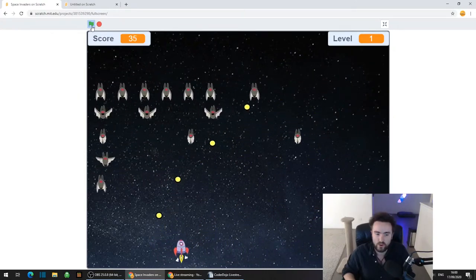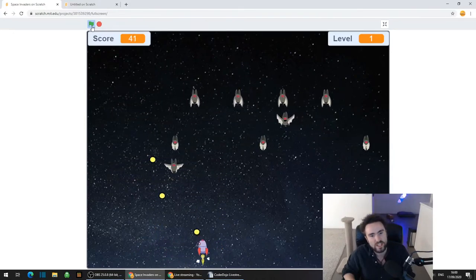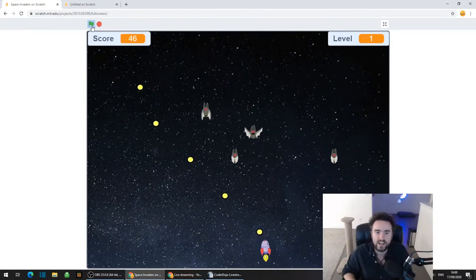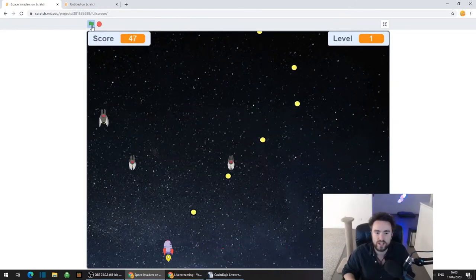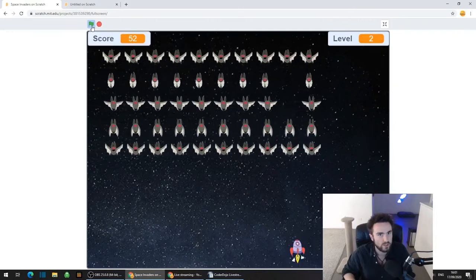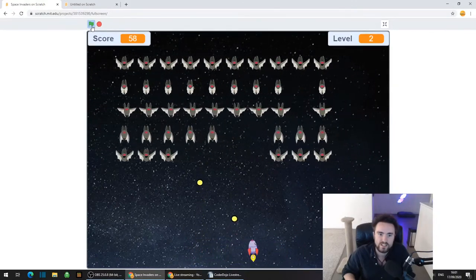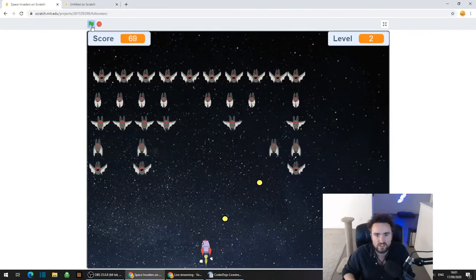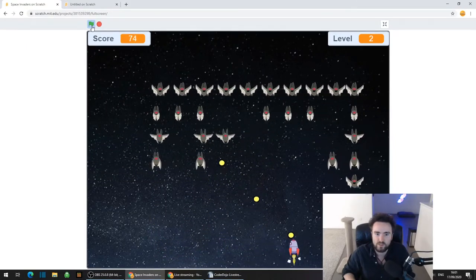We've got control of this rocket ship. It can move left and right and it can also fire at these blocks of Space Invaders, and they behave like Space Invaders. They wait until one of them touches the edge, then they move down a little bit lower. Once you get rid of one block, a new block arrives, and each time this happens you go up one level and the game gets a little bit harder - they move a bit faster.